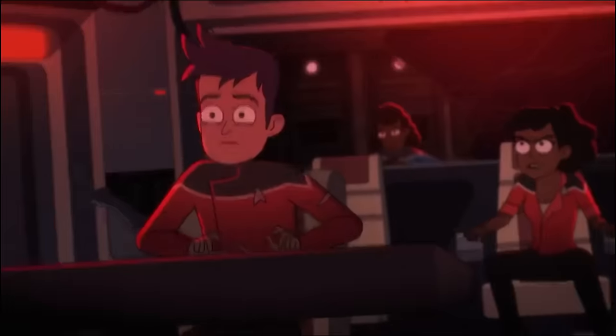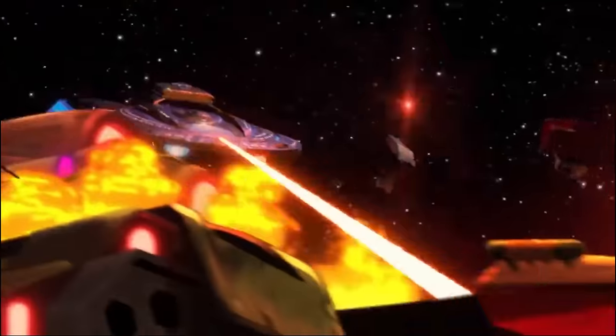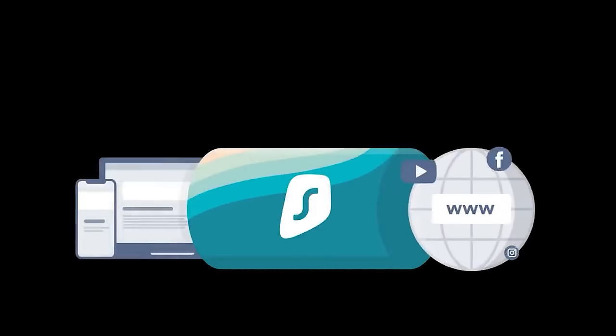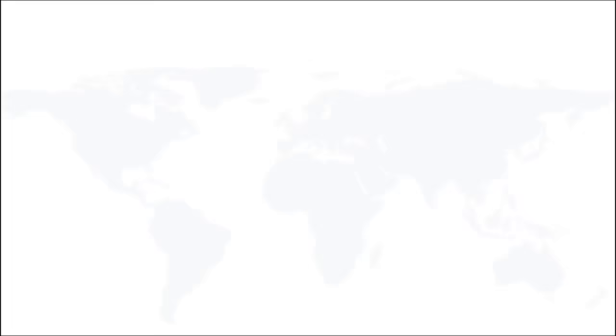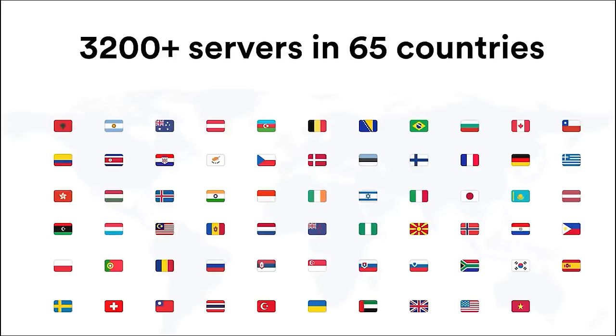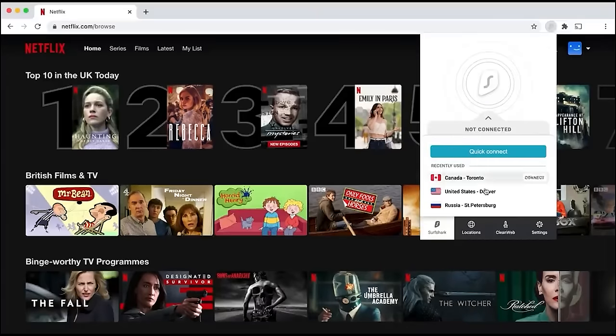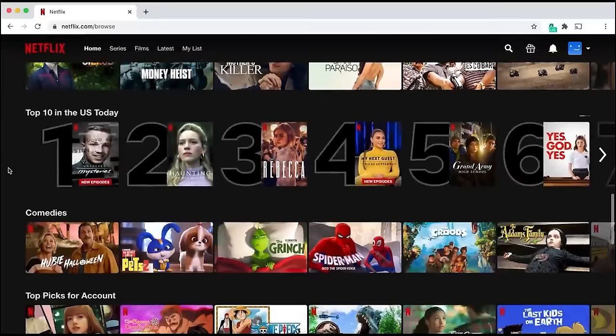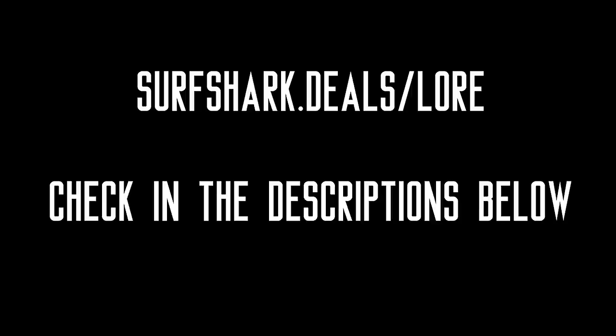If you're like me, you know that the overthrow of Starfleet and complete conquering of the Federation can be time-consuming, if not cumbersome. That's why I use Surfshark VPN to safeguard all of my tactical systems. Surfshark VPN keeps your online identity safe by encrypting all information sent between your device and the internet. Surfshark also has 3,200 servers in over 65 countries. Go to surfshark.deals.com/lore to get 83% off plus three extra months for free, along with a 30-day money-back guarantee. Supporting the sponsors supports the channel.